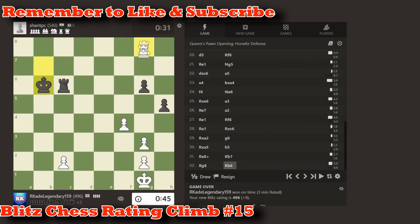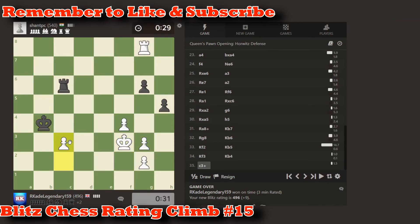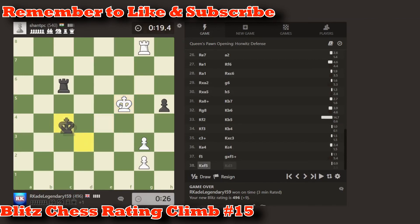Now it looks like we're on equal footing — actually it looks like we have a 2 Pawn advantage, so that's good, we're winning. If the opponent doesn't pull some crazy tricks out from his sleeve, we've got the game. We've got the win. We've got a rating of 500. We can do this, come on!